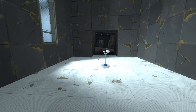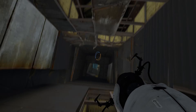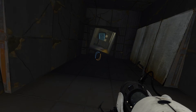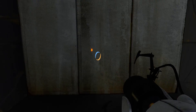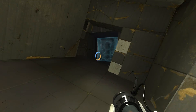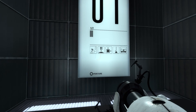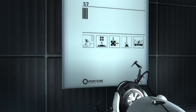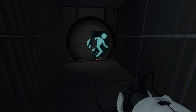Oh, portal gun! Sweet. All right, let's see what we got here. I guess I need to get up there — my assumption was correct. What is this? Let's see... falling through portals, buttons, cubes on buttons, redirection cube, and laser receptacle, part of a bridge.